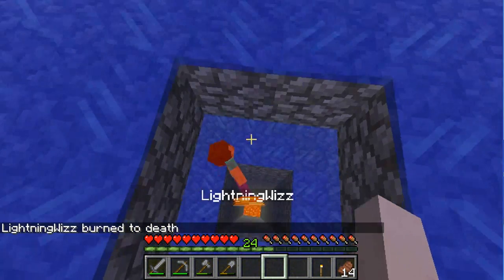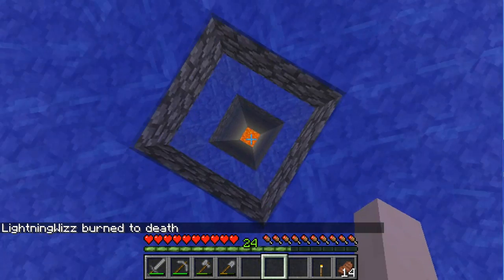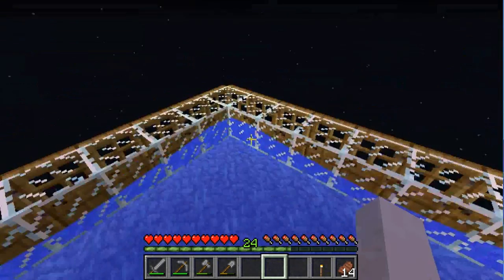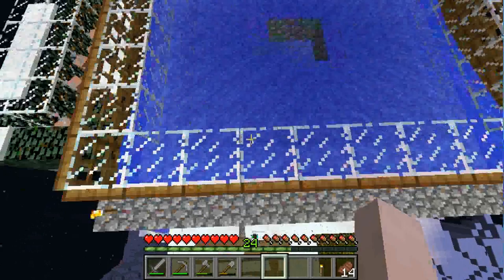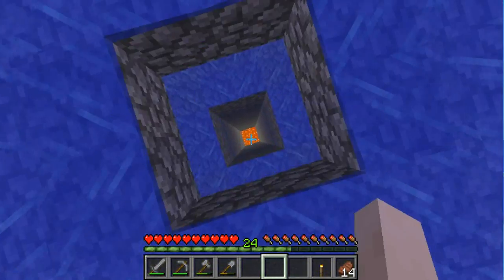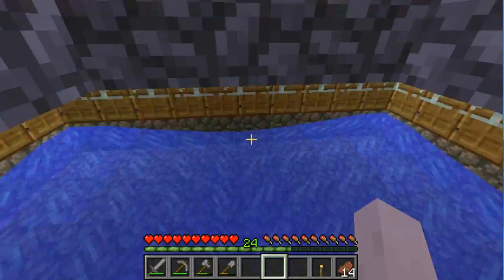And then — lightning whiz burns to the — thanks for the experience though. Okay, then what you want to do is you want to go up again, put more doors, and then on top of it, glass. And then in the middle, you want to keep it open still so the iron golems can fall into the lava, but I don't want to fall and die.